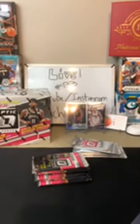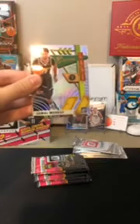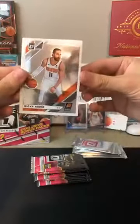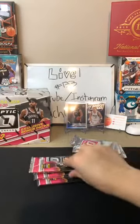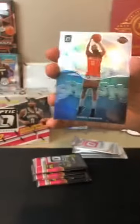Let me make sure to sleeve that Giannis as well. Congrats to the Bucks on that one. Dylan Wright for the Mavericks. We got a hollow of Jamal Murray for the Nuggets - Jamal Murray's been going off lately, you've seen him in some of the recent games. Nice hollow there for the Nuggets. Got a Hakeem Aljouan for the Rockets. Along with a Ricky Rubio for the Suns. Let me sleeve Aljouan as well. Nice card there.